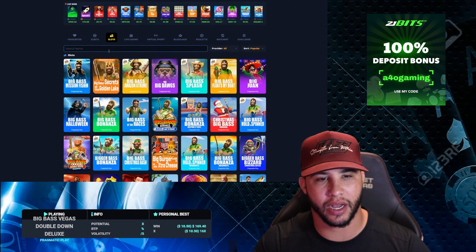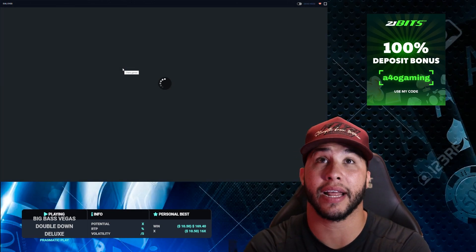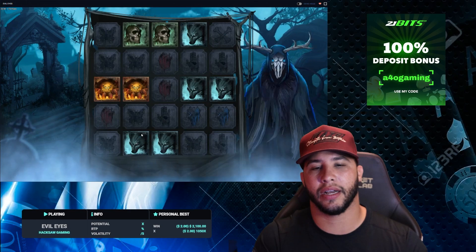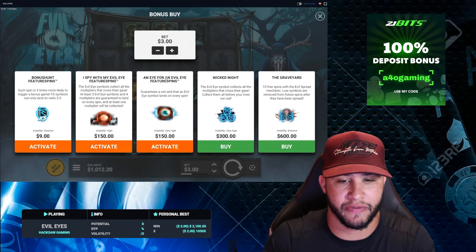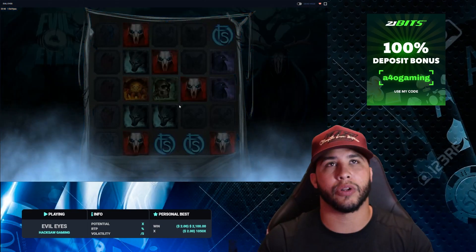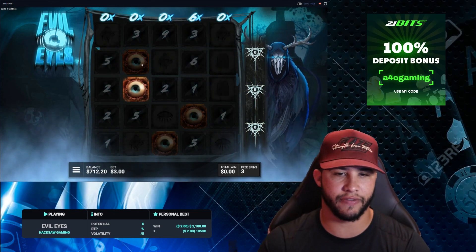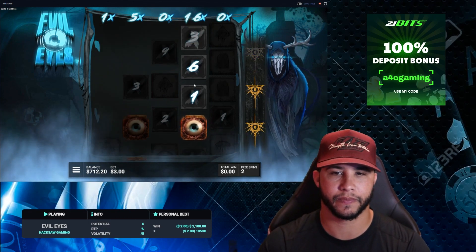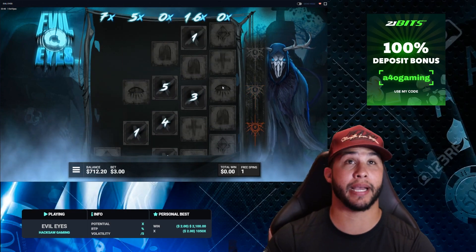Well there goes that slot. Big Bass Vegas — absolutely ridiculous. Now onto another new slot called Evil Eyes. I don't know if you guys got a chance to play this, but we've already got some good wins on it. I like it — it's different. Both the three and four scatter bonuses are really good. The eyes shoot, and if you hit the eye itself it becomes a universal wild and actually shoots to all of them. You have multipliers and other stuff, so it's good.